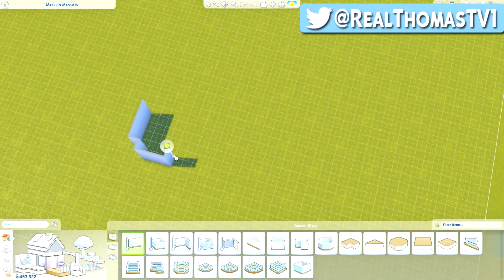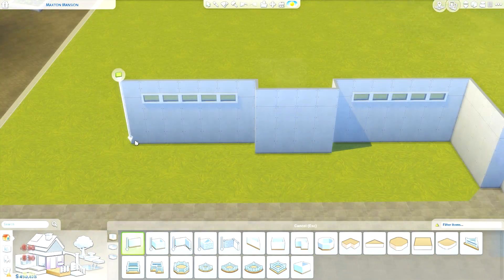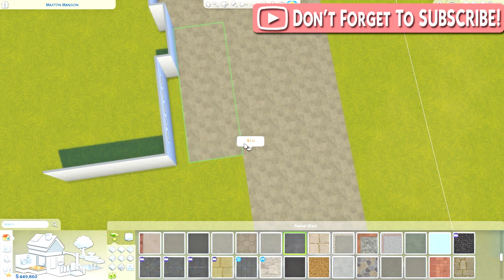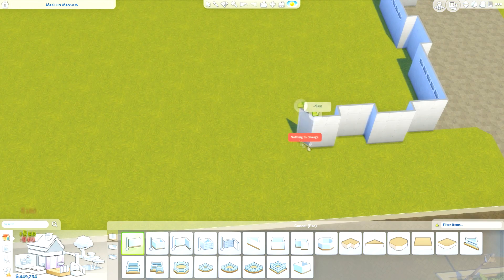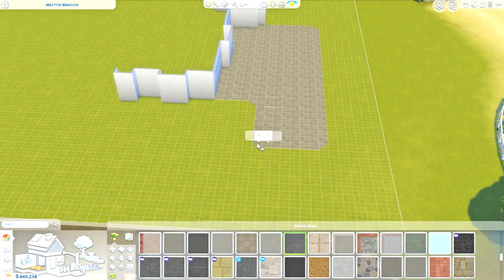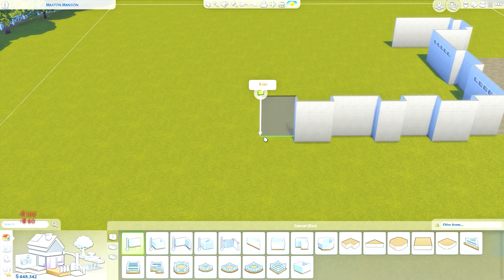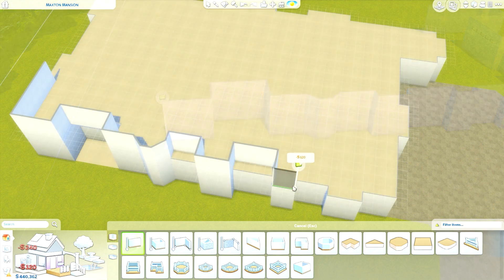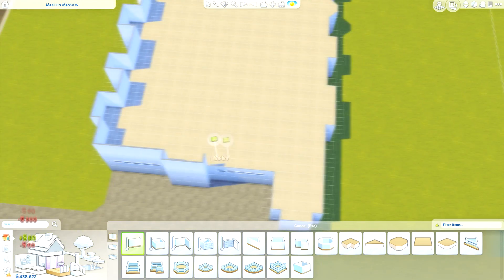Hi everyone, Thomas here, and welcome back to another video. Today I'm back for another speed build, and we're going to create this mansion build called Maxton Mansion — just a random name I came up with. Sometimes I have a theme in mind, but I've kind of already done those before, so I look on house name generator websites. If you'd like to download this for yourself, it's up on the gallery now — my Origin ID is RealThomasTV1.